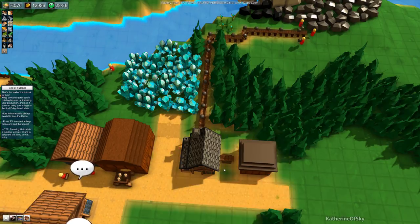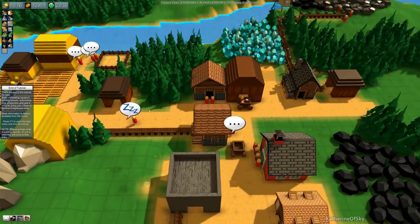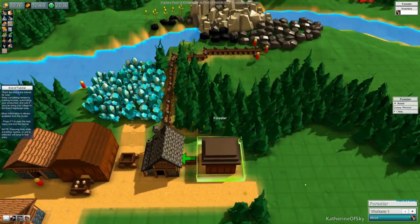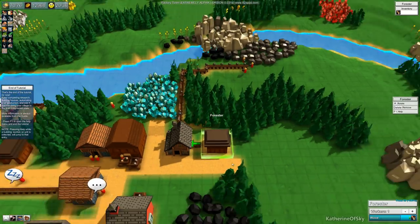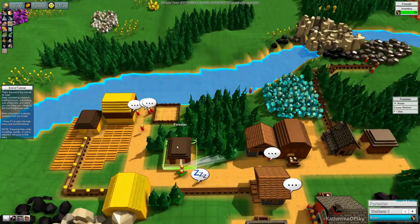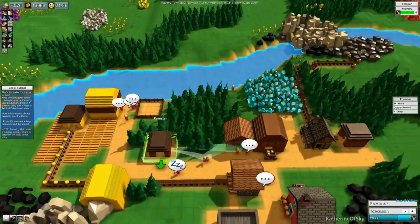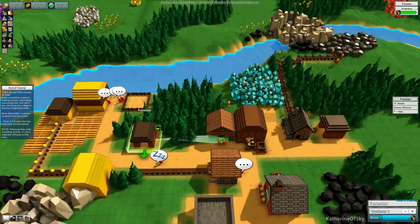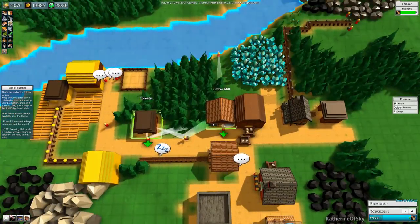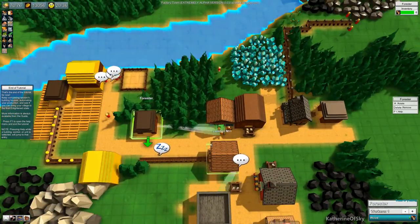Can't afford it — we need to bring more resources. We're short probably on fertilizer. That's okay, we have improved the forester somewhat. This other forester has way too much wood at the moment.